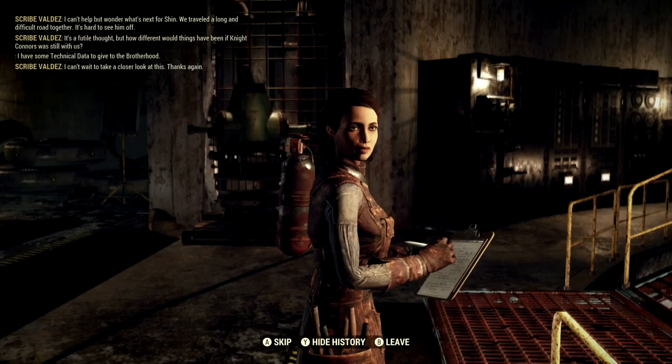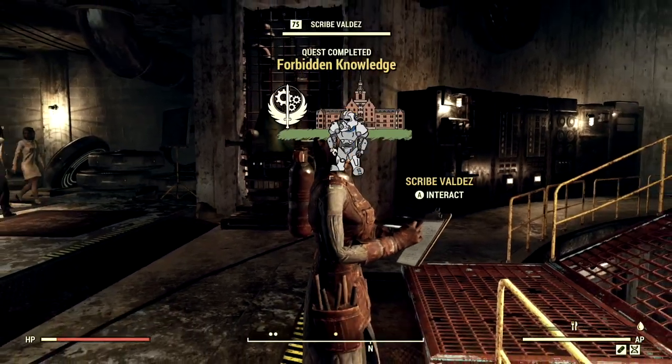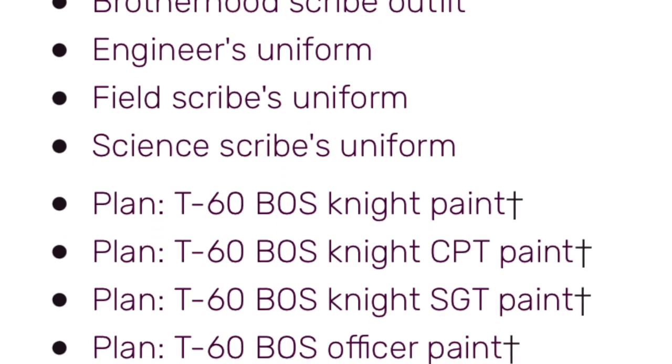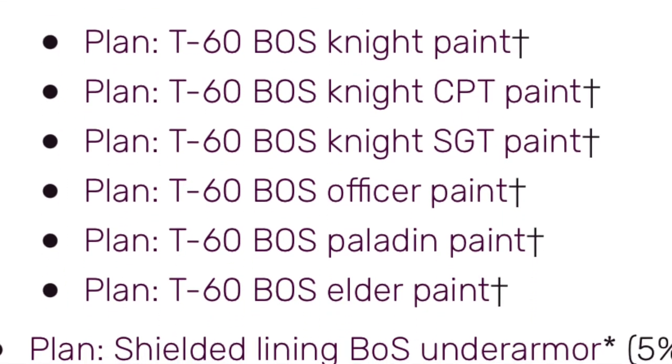I have some technical data to give to the Brotherhood. You give it to her just like that — bada-beam, bada-boom — you got some caps, you have a chance for the Power Armor skins, and you have a chance for the outfit.